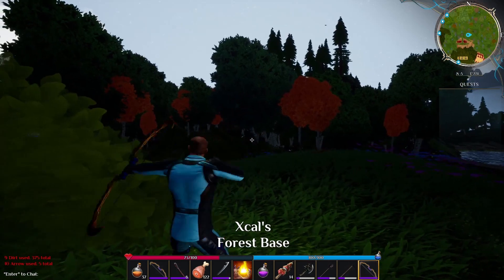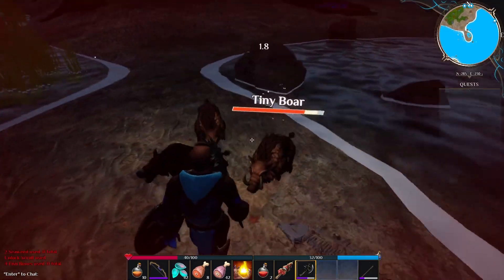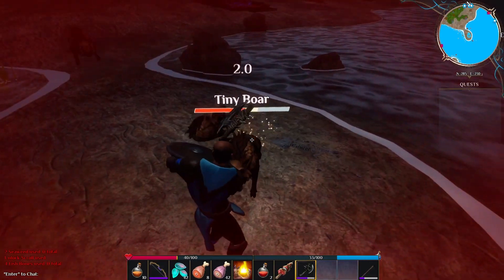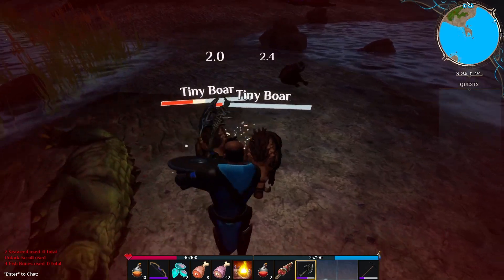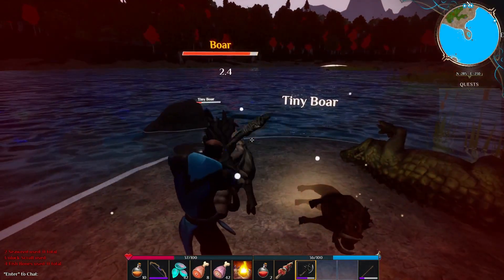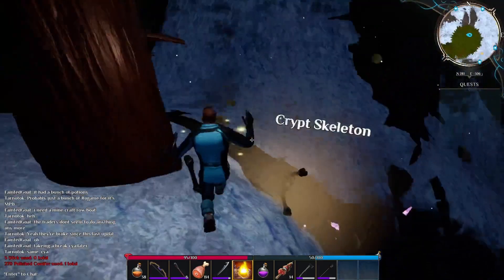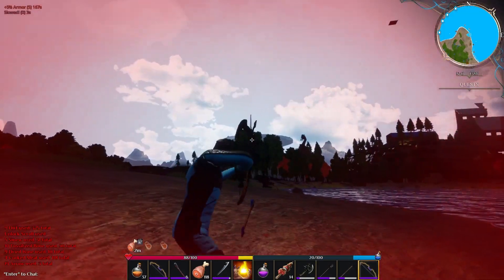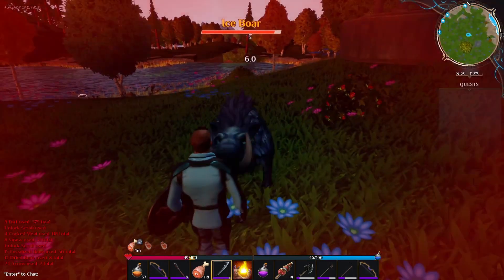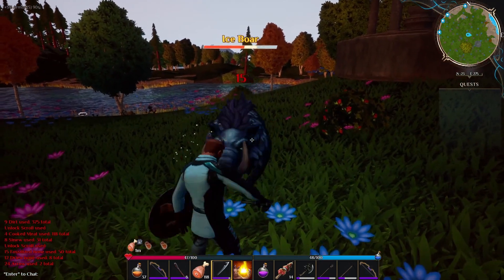Another thing that's been added is a tweaked mob system at night. Previously at night time you'd be attacked by enemies, most of which were boars — tiny boars or regular sized boars would rush you and try to kill you. However, now a lot more mobs have been introduced at night time. Now you'll encounter skeletons, skeleton archers, as well as ice boars in the wild if you roam around at night. It's a bit more of a challenge and you actually get some different loot now.